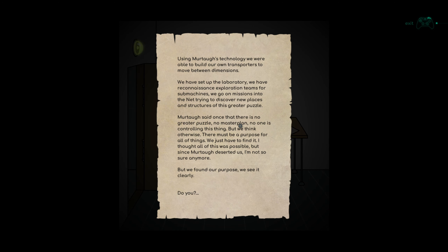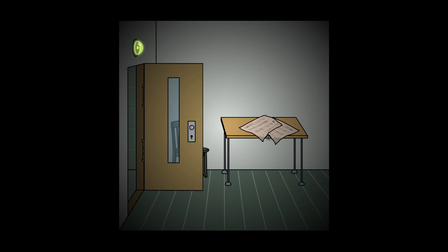Using Murtow's technology we were able to build our own transporter to move between dimensions. We set up the laboratory and have reconnaissance and exploring teams for the submachines. We go on missions to the net trying to discover new places and structures of this greater puzzle. Murtow said there is no greater puzzle, no master plan, no one controlling this thing - but we think otherwise. There must be a purpose for all of this. Since Murtow deserted us I'm not so sure anymore, but we found our purpose.